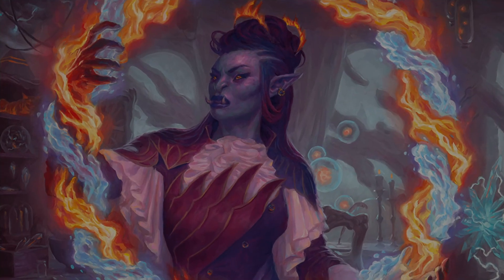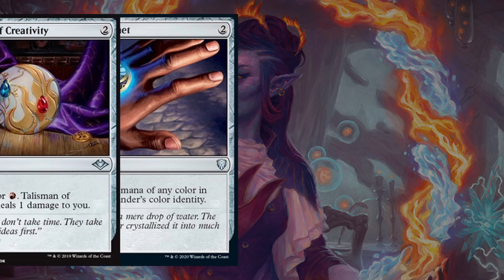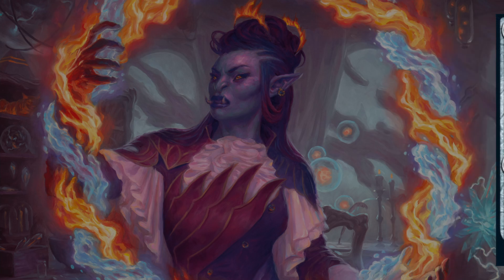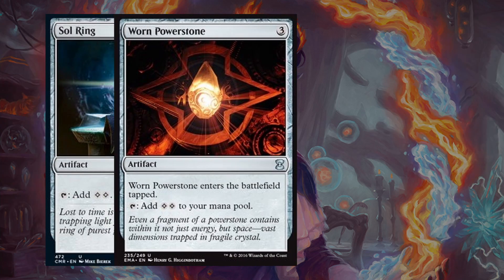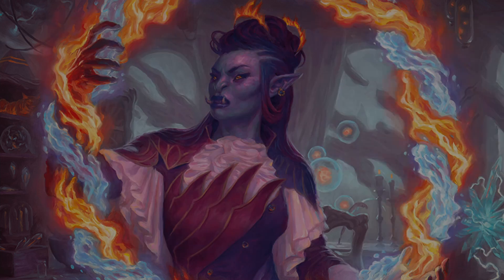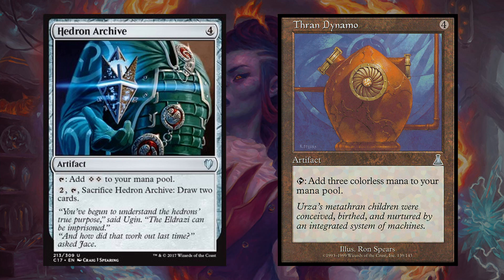Next up we have the ramp category. This is a pretty mana-intensive deck because you want to be able to play Rutha and cast spells and still have mana to activate her ability to copy them. To start out we have Arcane Signet and Talisman of Creativity, which are just solid 2-mana rocks that can produce our colors. Then we have the Commander staple Sol Ring, along with Worn Powerstone, both of which tap for 2 colorless mana. And finally we have 2 bigger mana rocks with Hedron Archive and Thran Dynamo. You don't have to be worried about running so many colorless mana sources because Rutha's ability takes colorless mana and Dragon's Approach only costs 1 red mana and 2 colorless mana.